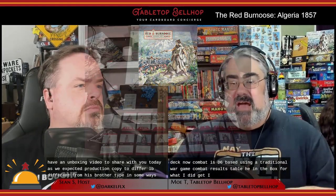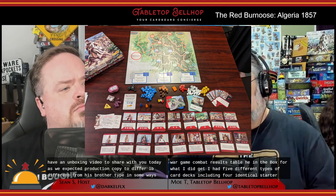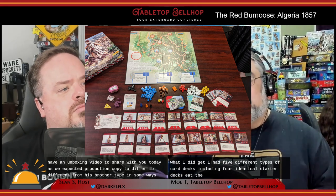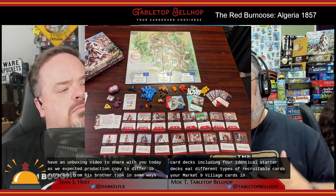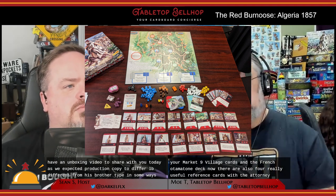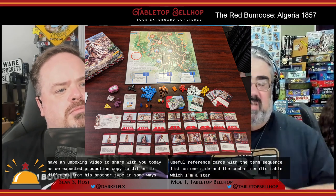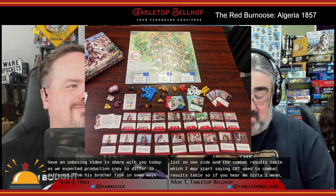In the box, I had five different types of card decks, including four identical starter decks, eight leader cards, eight different types of recruitable cards — your market — nine village cards, and the French automata deck. There are also four really useful reference cards with the turn sequence listed on one side and the combat results table — which I may start calling CRT — on the other side. So if you hear me say CRT, I mean combat results table.